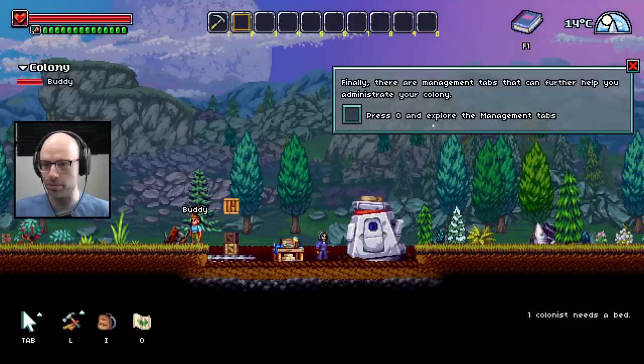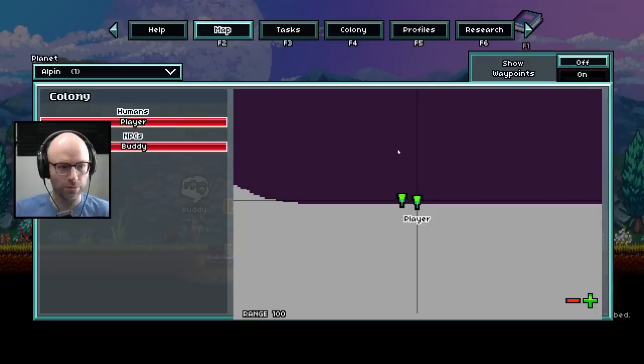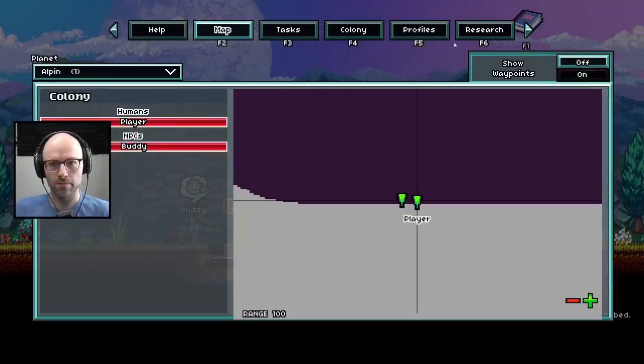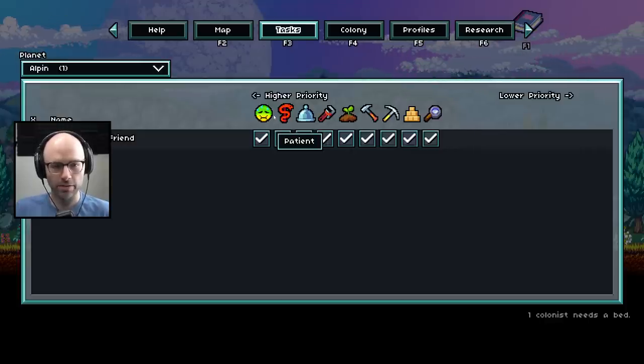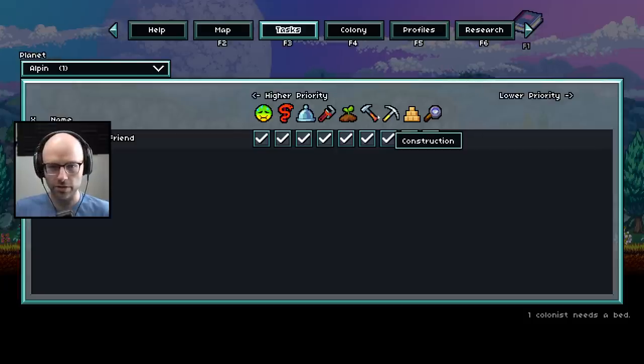Finally, there are management tabs that can further help you administrate your colony. Press O and explore the management tabs. Map. Tasks. Buddy. Patient. First aid. Cook. Crafter. This is medicine, I assume. His highest priority is being sick — sounds like me after I eat chicken sashimi.